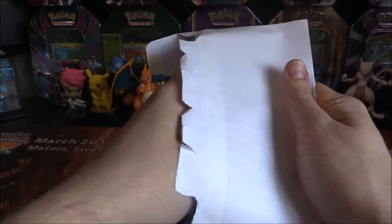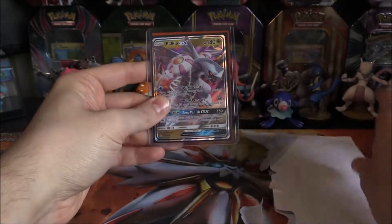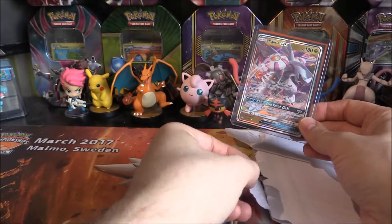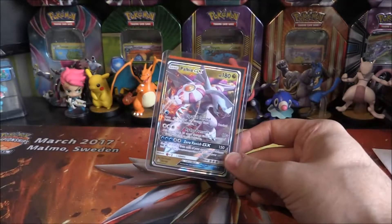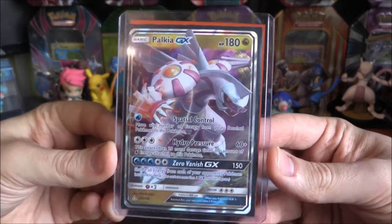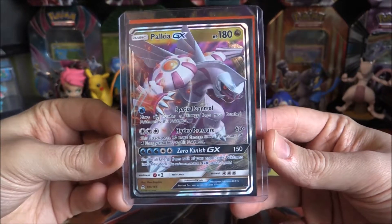And we're in. There we go. Okay, let's see what we got. Three, two, one. Oh, hello there, friend. That is a nice Palkia GX right there. The Normal Art. This is from Ultra Prism. Very, very cool indeed. Very nice.